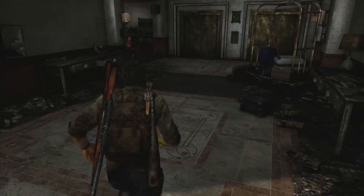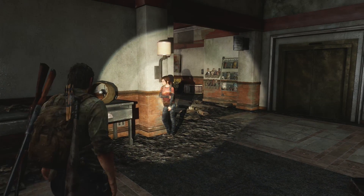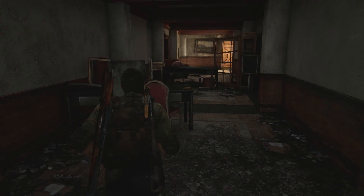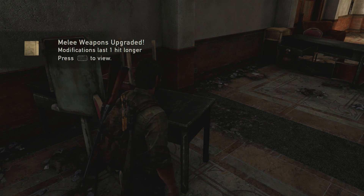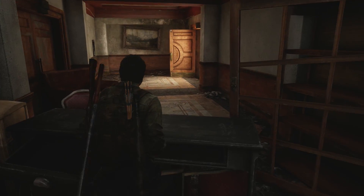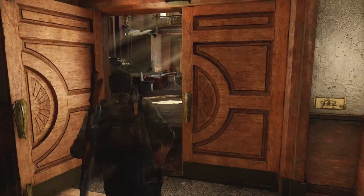Okay, good there. And she's still just lounging against the wall, holding her arm, because she's got an attitude. I don't blame her, though. Oh, upgrade manual! What'd I get? Melee weapons upgraded — modifications last one hit longer. That is so, so super duper helpful. Quite happy that I found that.